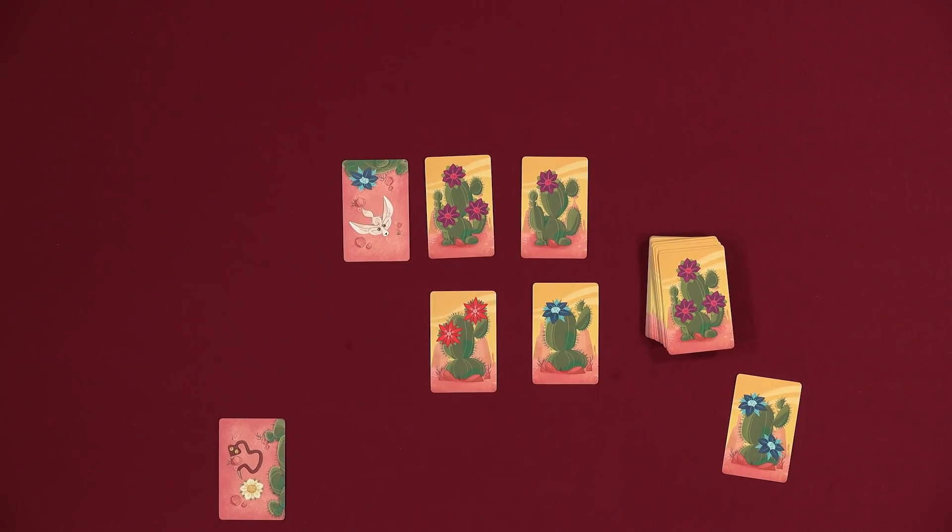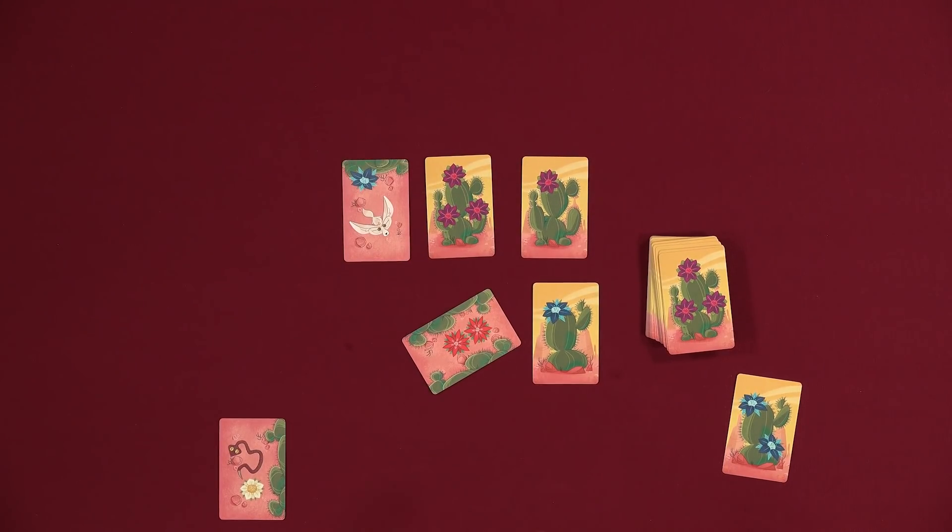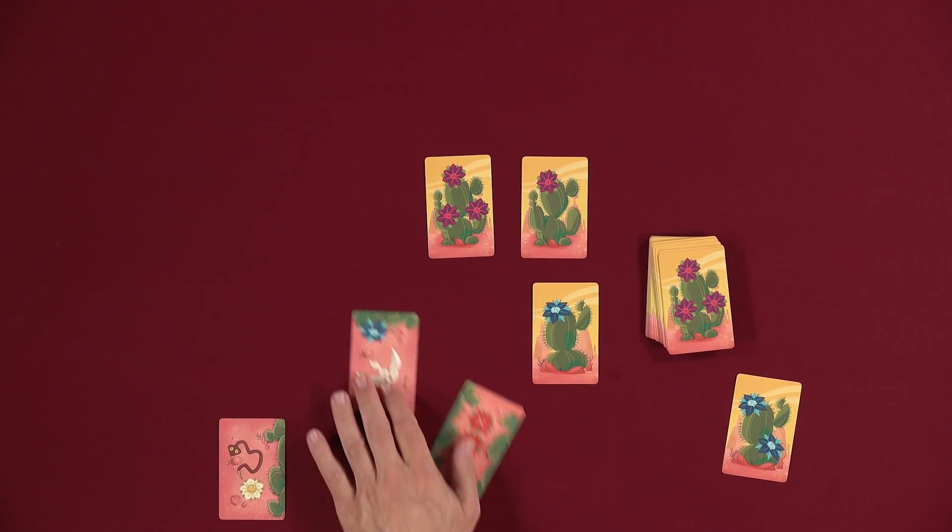If you flip over the Fennec and you do not get ouched, you can either stop there and collect the Fennec card with the flower on it, or you can take a second shot. Ouch! And if you get ouched, you would not collect both of them — but if you didn't, you would collect both of them.